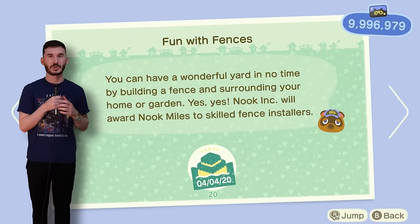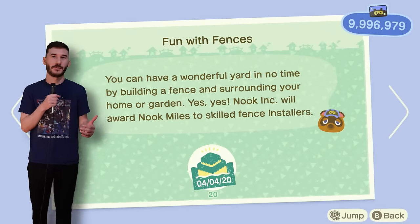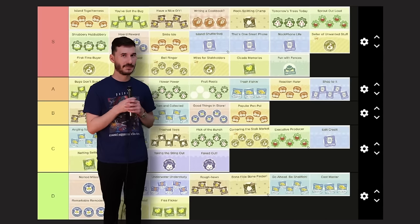Try to donate a fake piece of art — I guess I could do that, but it probably wouldn't be easy. C tier. Fun with fences wants me to put down 20 pieces of fence, which I can do, but I cannot guarantee that I'm going to have fun with it. S tier in terms of if I can do it, but C tier for false advertising.